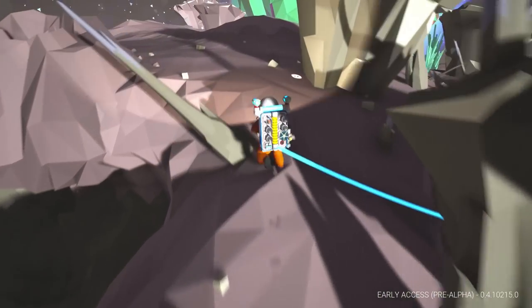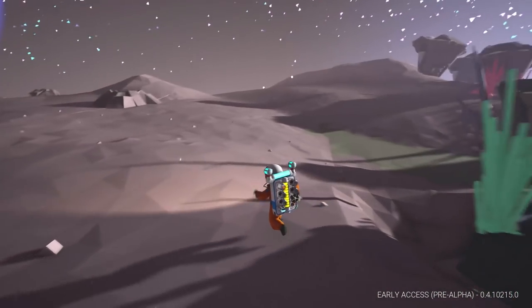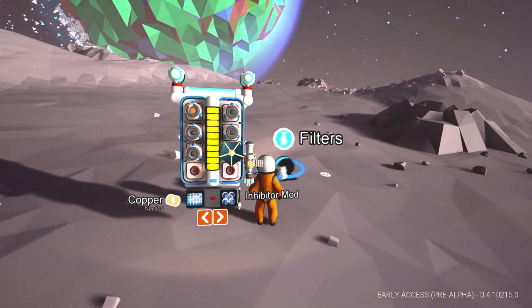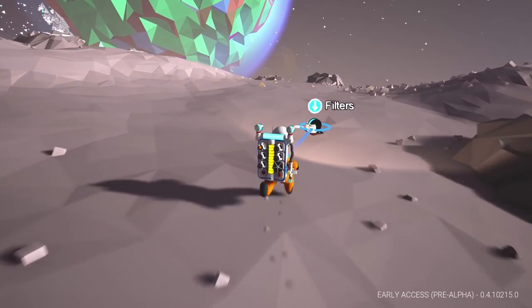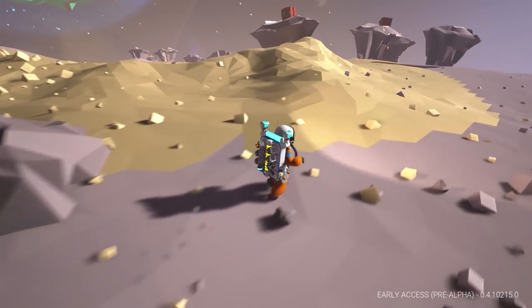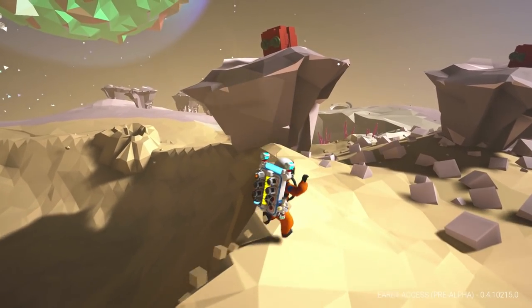I might try to grab some lithium and some copper so I can make a deal — I don't like that it uses that first. Let it use my oxygen first and then let it fill up. So that's what we do: collect some research, get some copper, maybe make the inhibitor, try to get some lithium. That's what we're gonna do, we're gonna have a good time.